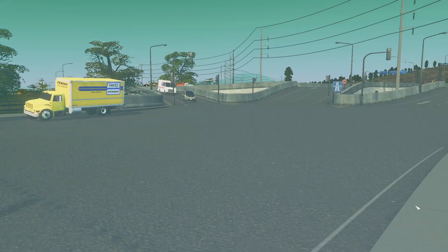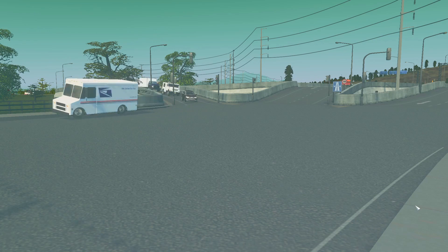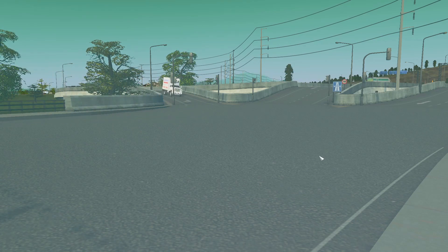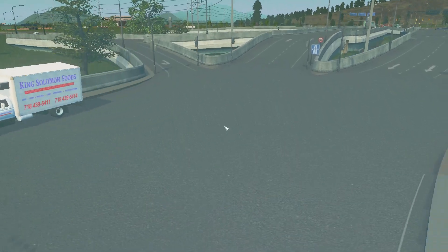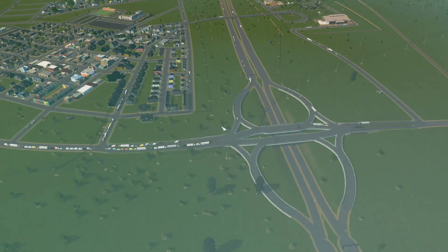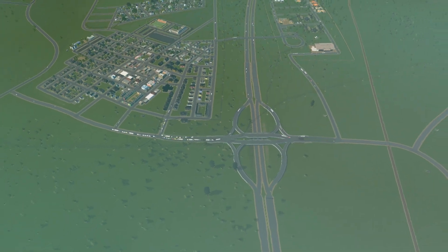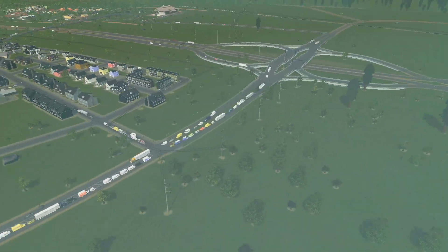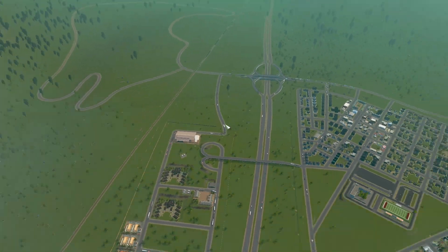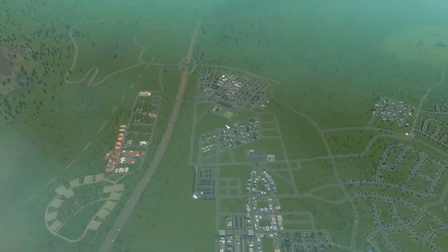Alright guys, we are back in Cities Skylines, and as you can see we are at a different intersection than we usually do. Usually we're at the Ellis Mills intersection, but right now we're over here by the Grover interchange. That's because we're going to start doing more work up in this region first.